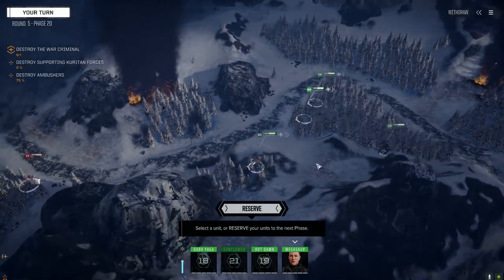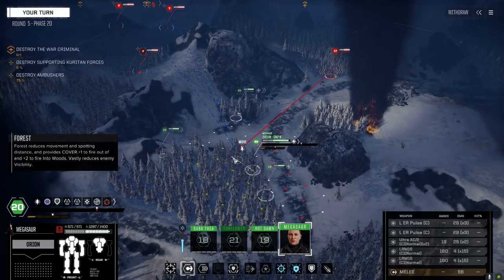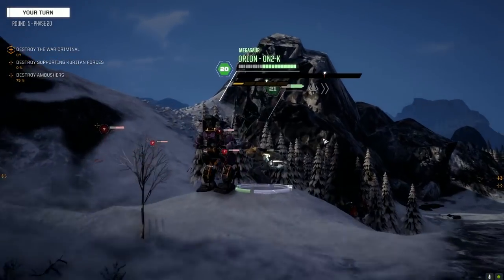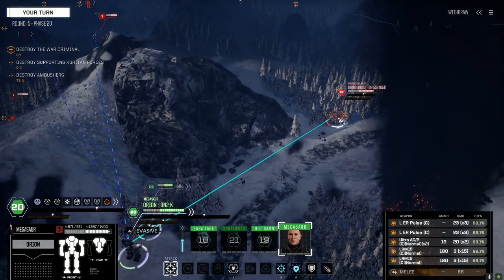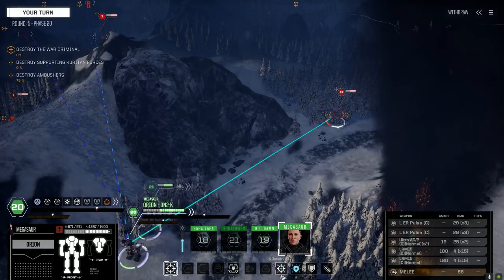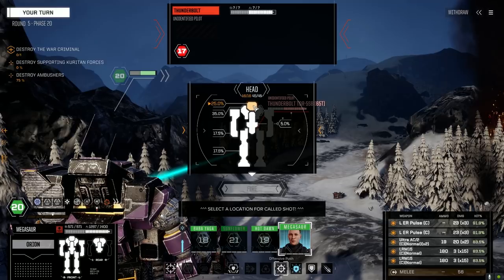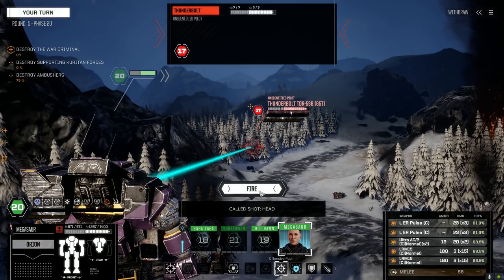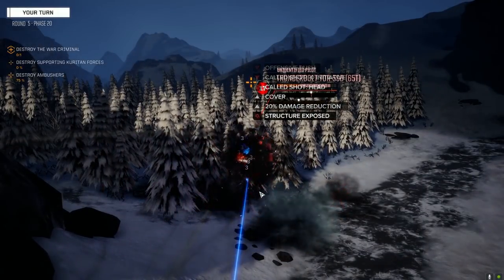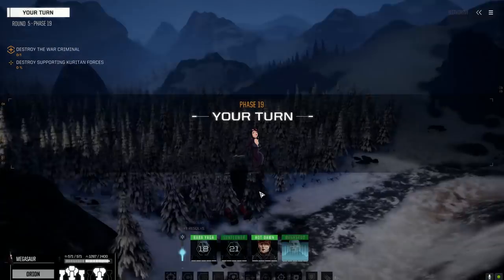Alright Megasaur, let me flip the camera back - right here. We can get a side shot in from here. What side are we on? I think that's the side he's got his PPC on. Defensive push is pretty good. 25% for a headshot - let's go after the headshot, we got lots of shots. I think we destroyed his head. See ya.